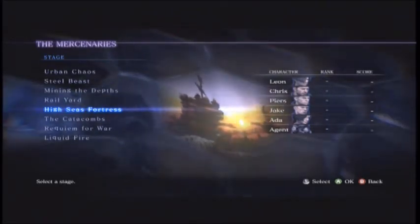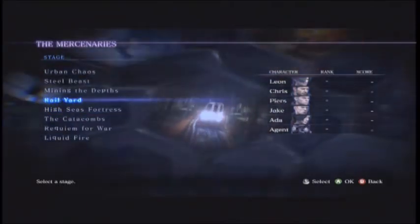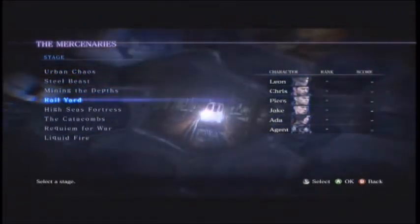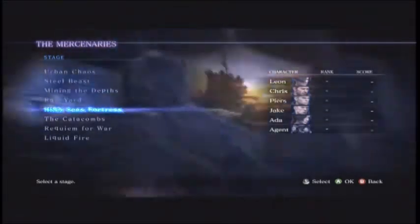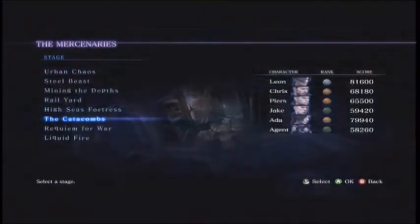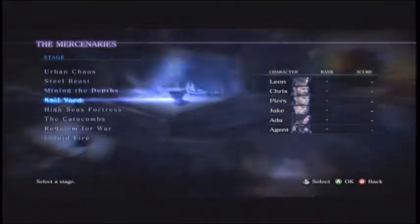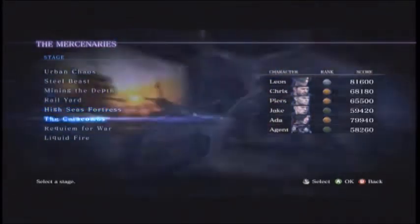I did beat the game, but I only got the three default maps: Urban Chaos, Steel Beast, and Mining Depths. And there was Catacombs, which you could unlock - I think you have to finish Ada's campaign to unlock Catacombs. But there were two more new DLC maps: Rail Yard, High Seas Fortress, and Liquid Fire.